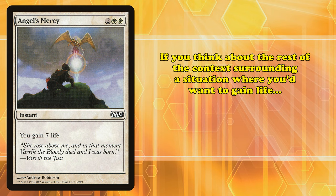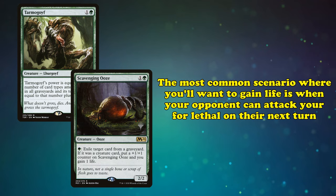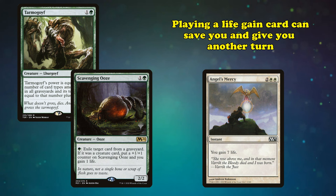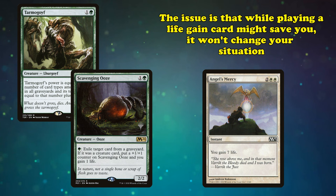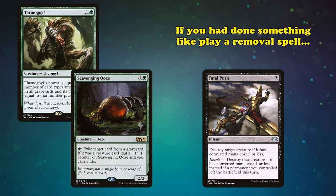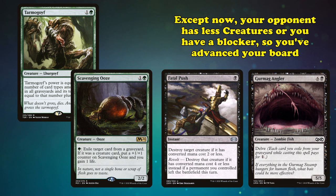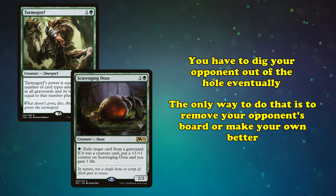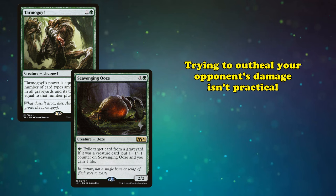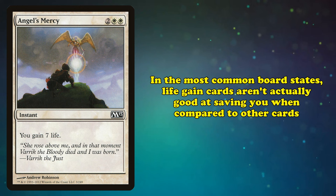The life you gain very rarely matters. If you think about the context surrounding a situation where gaining life would seem useful, you'll quickly realize you're only delaying the inevitable. The most common scenario is when your opponent has enough creatures to attack you for lethal. While using a lifegain card might save you, it won't change your situation — your opponent will still be close to killing you, and you'll just be down a card. If you had used that card to play a removal spell or a creature of your own, you could have prevented enough damage to survive anyway, except now you have a blocker or your opponent has fewer creatures. Trying to outheal your opponent's damage isn't practical, because they'll keep adding to the board and doing more damage every turn, and eventually you'll run out of lifegain cards.